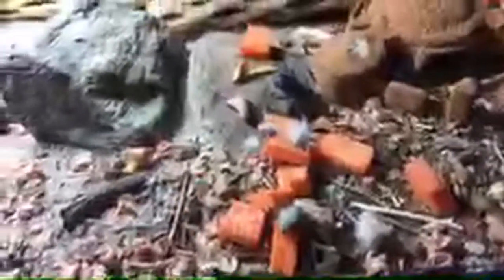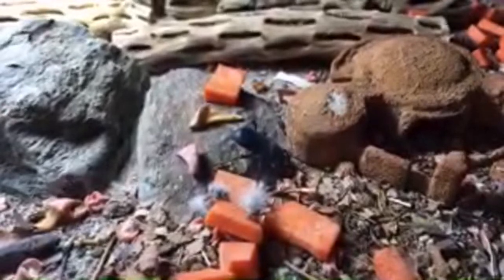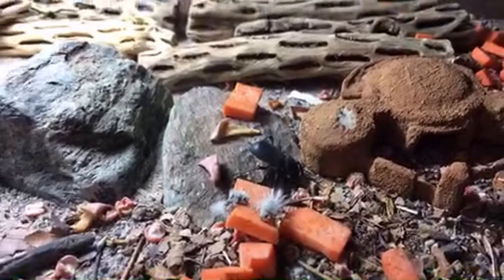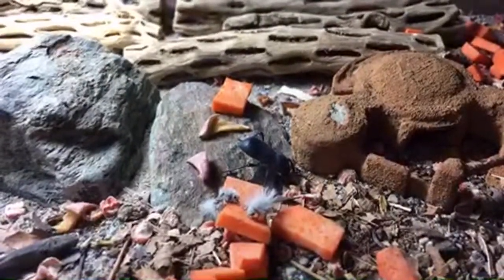Most of my desert beetles are in my blue death feigning beetle breeding enclosure, because the blue death feigning beetles are my most numerous desert beetle species. I don't have any in here because I want to see if I can get them breeding as much as possible. The scientific name of the rough death feigning beetle is Cryptoglossa muricata; it does a pretty good job at feigning death even though it's in a different genus. My understanding is that Cryptoglossa muricata was originally the genus name of the blue death feigning beetle before it was moved to Asbolus.